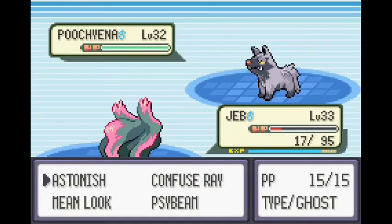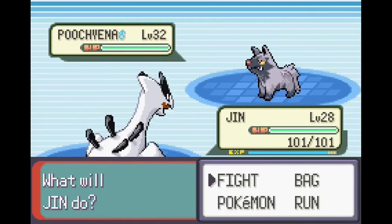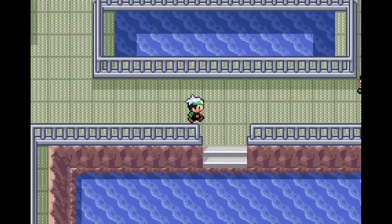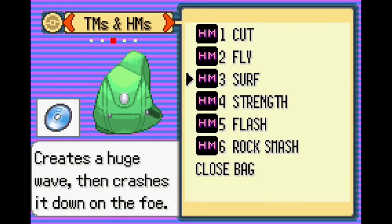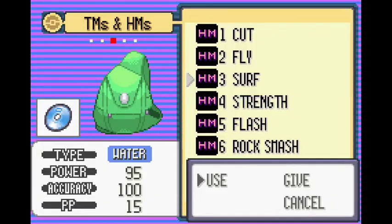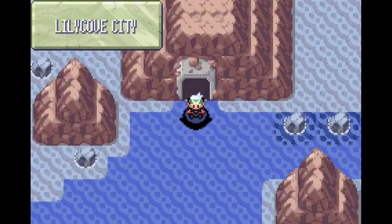A Lugia - Lugia probably gets Ghost now. Lugia gets no attacking moves most of the time, so that's pretty sick. The next thing is Mossdeep I guess.